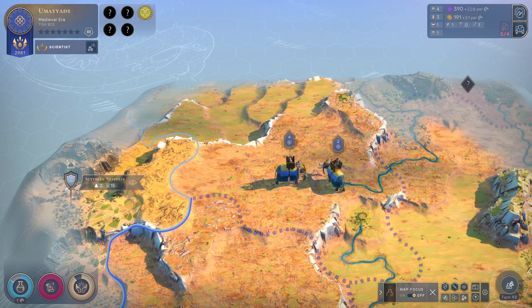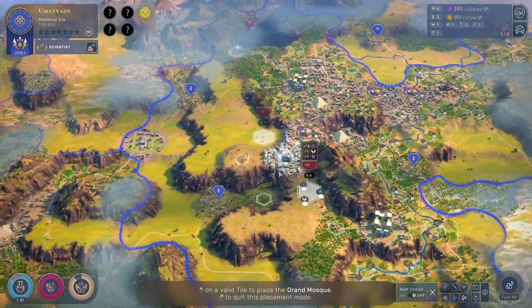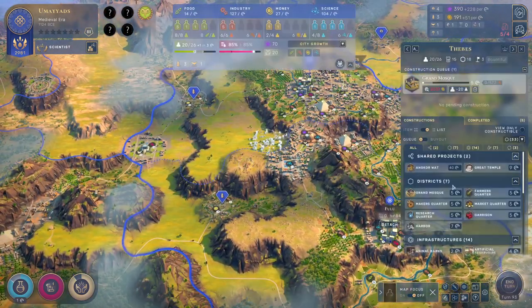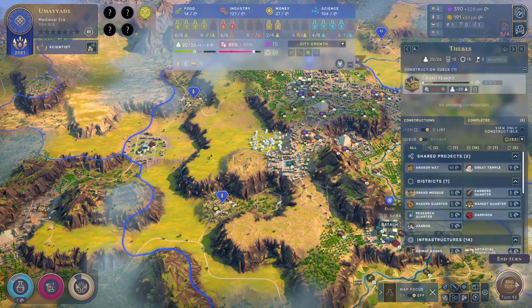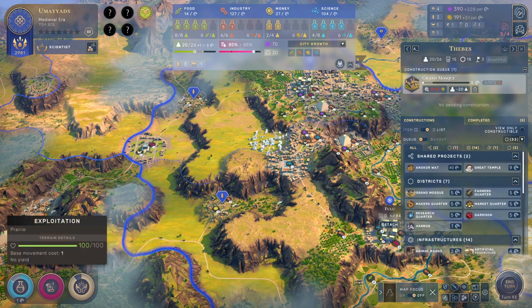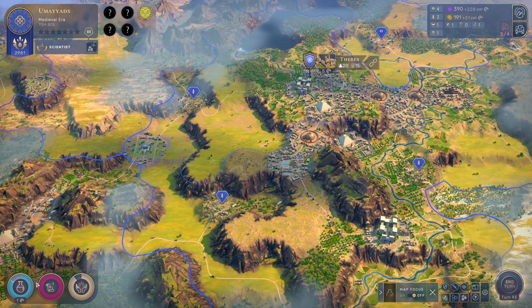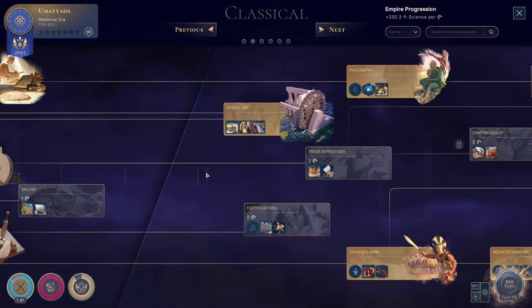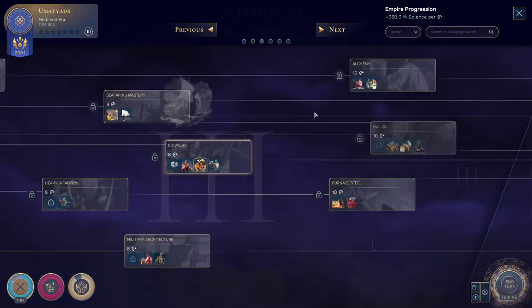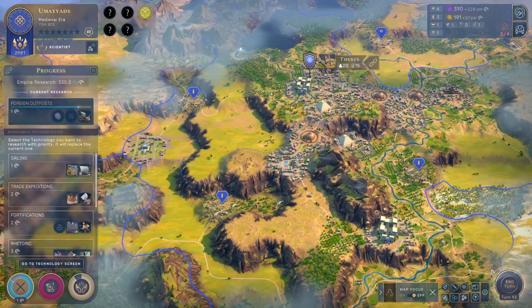I'm just going to pull back just to cover these guys — not that it really matters. More Grand Mosking please, adjacent to other science-y places. That's great. And that will be adjacent to that one. I'll just wait until that one's built over here, but this one should be better. I'm very happy to be going crazy on that. Because again, we have a bunch of techs we can backfill, which is good. I have run into a problem before where I've run out of techs to research, but that is not going to be the issue here.